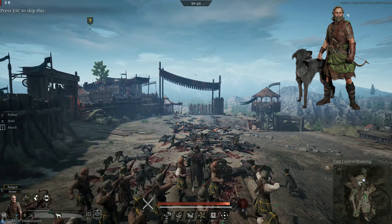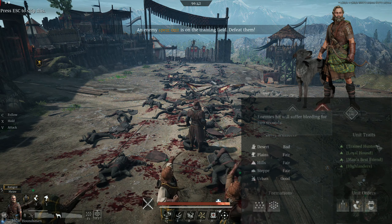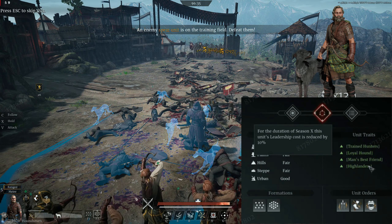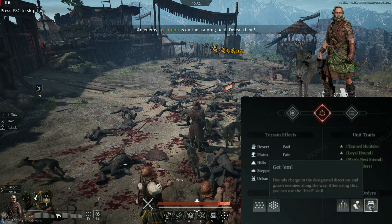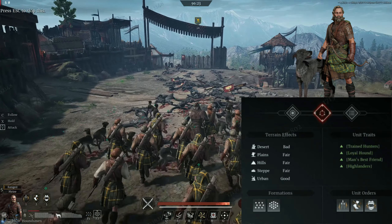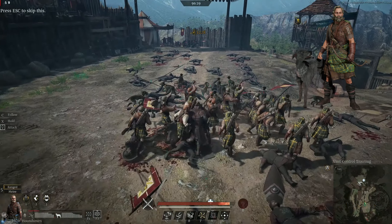The first important trait is the passive between the dog and the hunter. If the dog dies, the hunter gains 120% more damage. If the hunter dies, the dog will be enraged for five seconds and then die. So if you want to counter this unit, go for the hunters. The second passive: if both the hunter and the hound attack the same target, they gain an offensive buff.